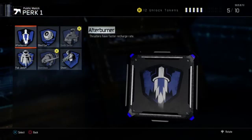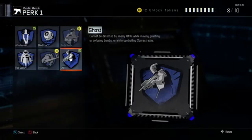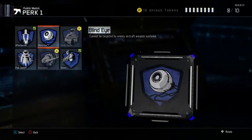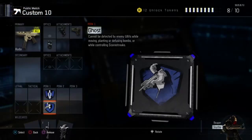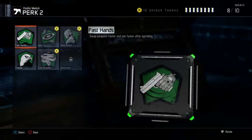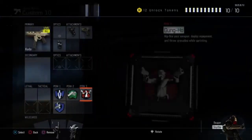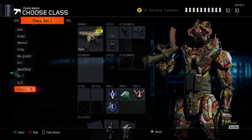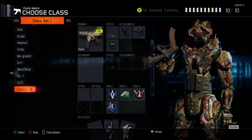Now we're gonna go into Perk 1. I recommend Afterburner and Ghost. Those are the two I recommend. If you don't have Ghost unlocked, go with Blind Eye until you do, because Blind Eye makes it so that you cannot be targeted by enemy aircraft weapon systems — that helps out a lot. Ghost helps you not be detected by UAVs while moving, planting or defusing bombs, or while controlling scorestreaks. Fast Hands allows you to swap and aim faster while sprinting. For the third perk, I'm going with Gung-Ho — Gung-Ho allows you to fire and throw stuff while sprinting. It just helps out a lot.